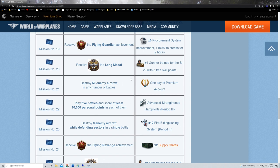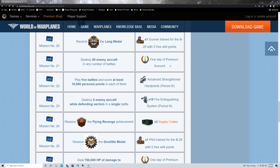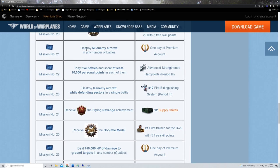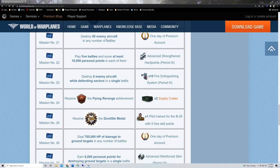Mission twenty-one: earn another day of premium by destroying 50 enemy aircraft in any number of battles. Again, not air defense aircraft, not bombing runs — enemy aircraft. Whether it takes five battles or ten, however long it takes for your skill set — go out in planes you enjoy, ones where you know you can get a lot of kills, and move along.